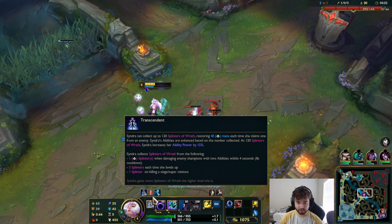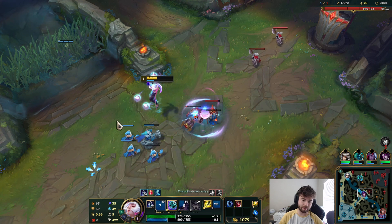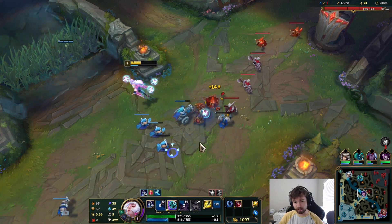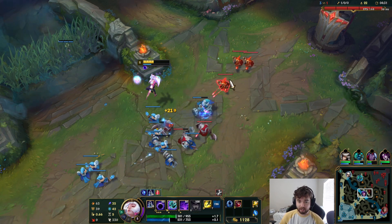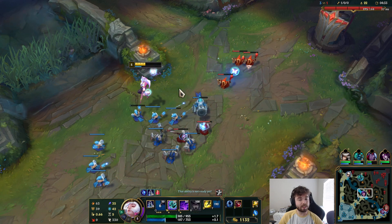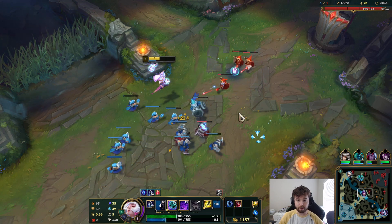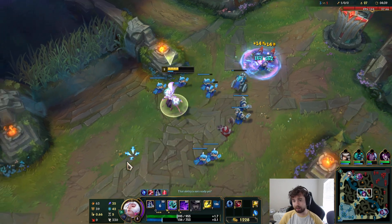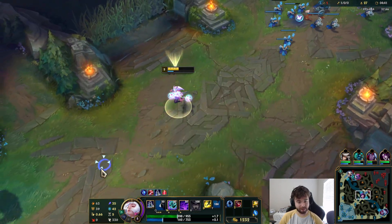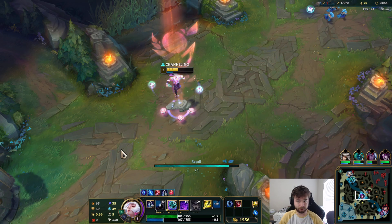Takedowns don't give splinters — I think that was from leveling up. So takedowns don't make it so you get more splinters. It's actually all about harassing. I think their design philosophy is that Syndra is a lane bully, so making it so you get rewarded for bullying — that's what they're trying to do with the splinter thing, in my opinion.